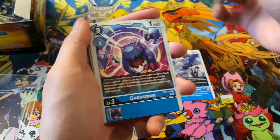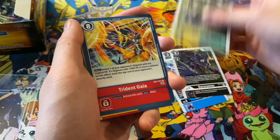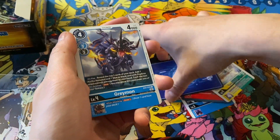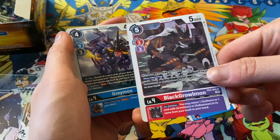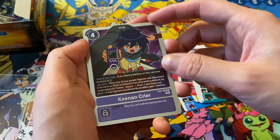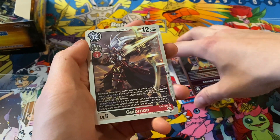Male Bergermon, Lopmon, Gossmon, Garurumon, Antilamon, Trident Gaia, Turuimon — whoa, what was that one? — Black Growlmon, Greymon, Black Rapidmon, Kenan Cryer, and a Gaiomon.